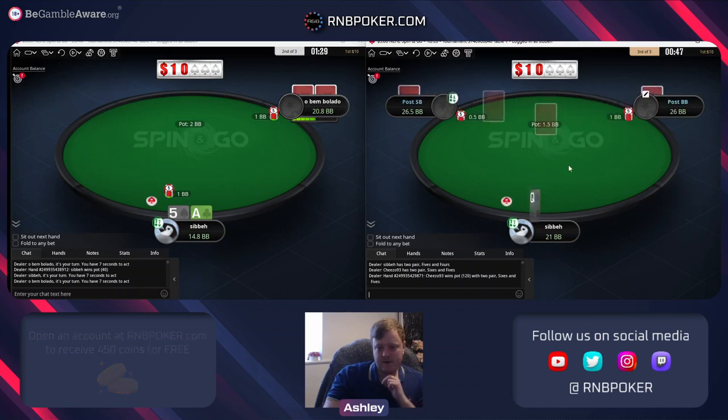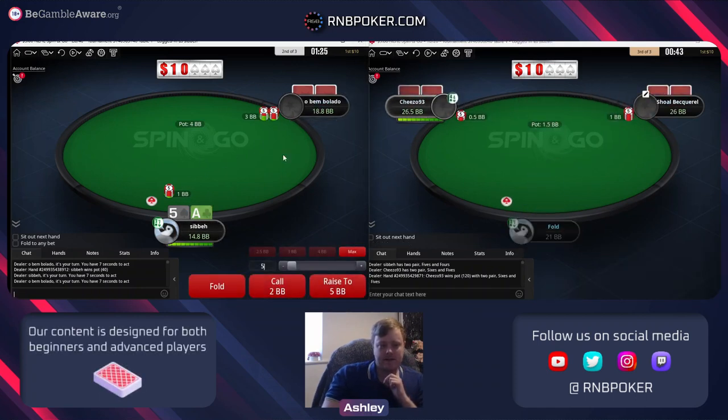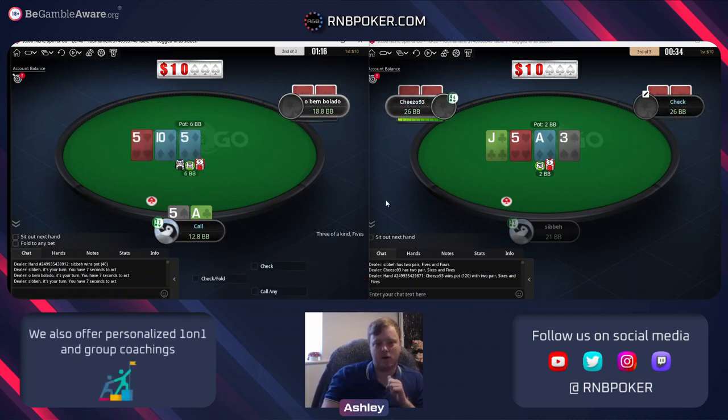He does have a six - not surprised. We're just given good prices. When we're limp missing theory it's very often a limp jam, but it's going to be very similar EV as limp call. With an unknown player we don't actually know how often they're isolating, so I'm going to limp call.